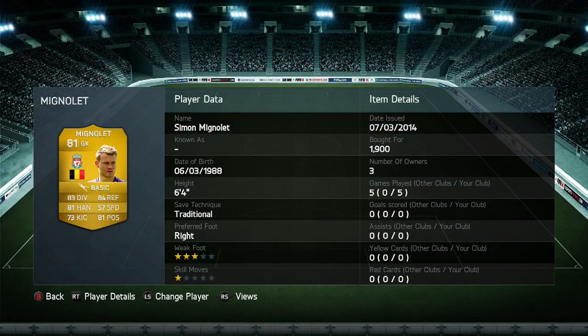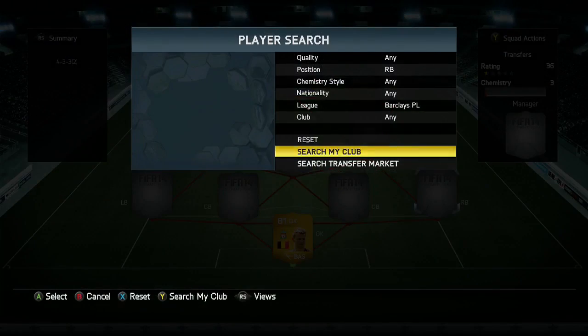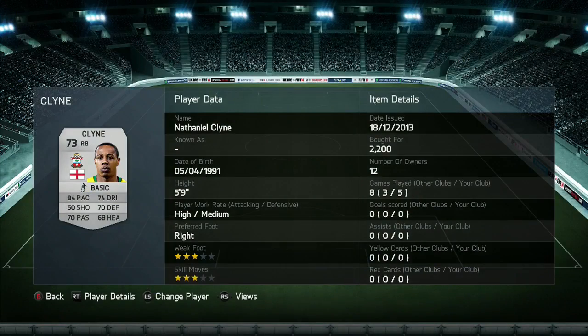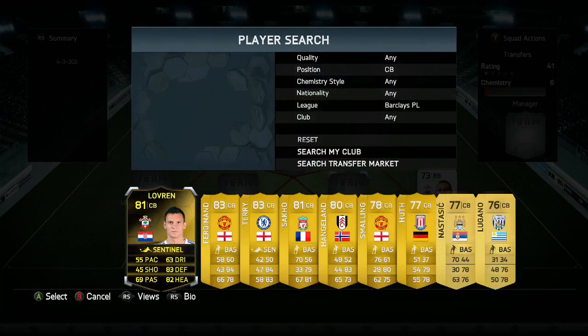First player is going to be Mignol at 1,900 coins, upgraded by one overall. Apologies for only playing five games with all the players in this — it was horrendous to use, although it gave me a good feel for individual players. The right back I'm not going to bother saying his name as I'll probably say it wrong, but he's not upgraded — he was just in there for chemistry, though he's still a decent little player.